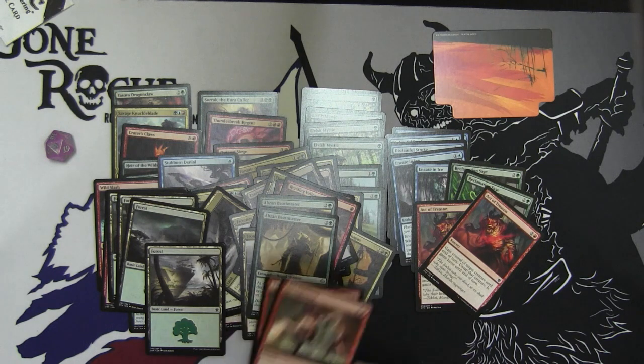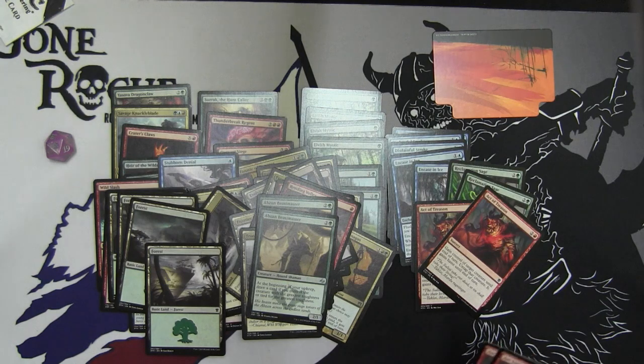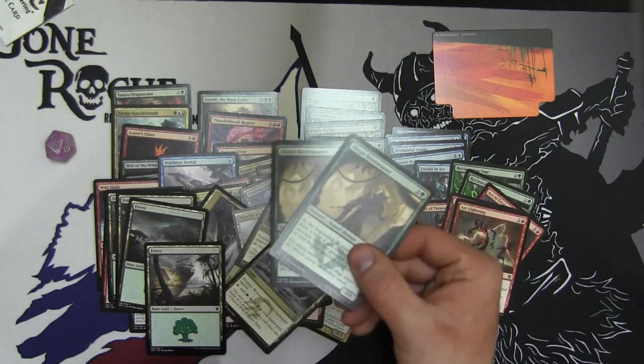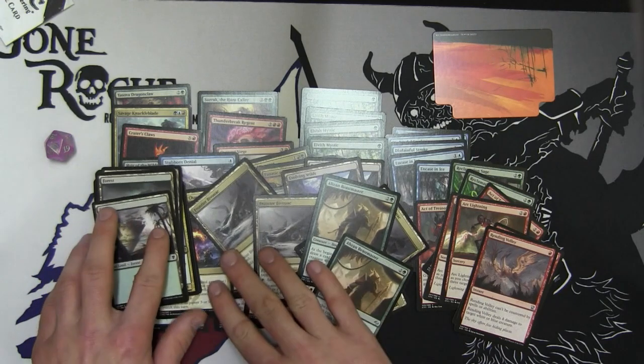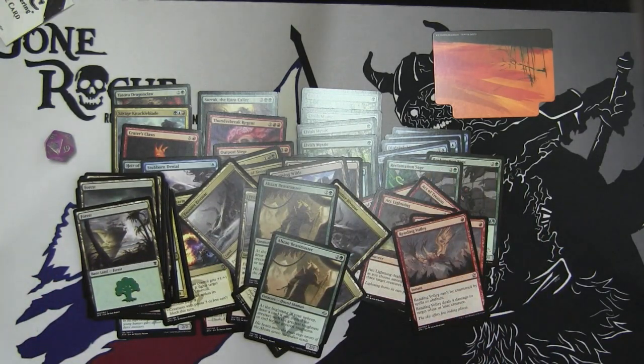I might just play it mostly as-is and keep the sideboard at the sideboard, with a little bit of differences. I'm going to bring the Atarka Beastmasters mainboard — I think they want to be there. Then I'll put Roast probably sideboard, and the Temur Charm maybe sideboard as well. So let's go ahead with my evaluation of this deck — starting with creativity.